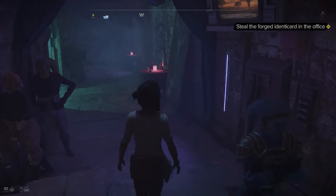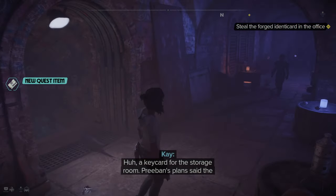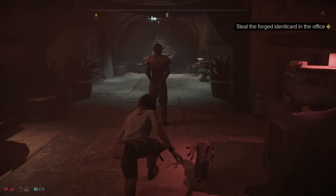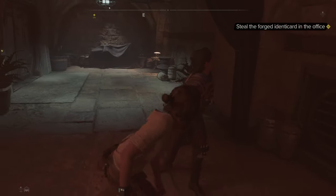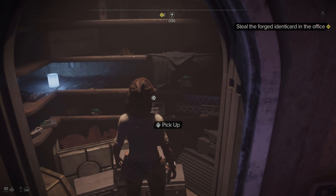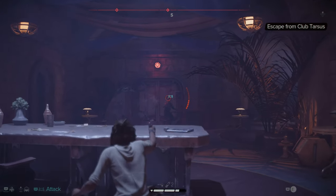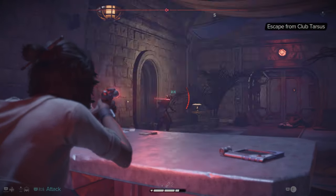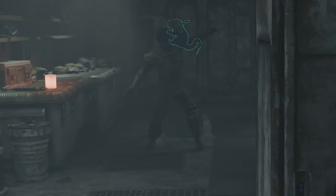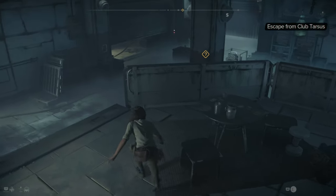We're here to steal some forged identity cards from the office. We steal a key card from a guard, use it to open the door, and do a stealth takedown. We make it to the office and pick another lock. Then our first gunfight breaks out — and we can even have Nyx attack enemies, plus we've got a stun attack.